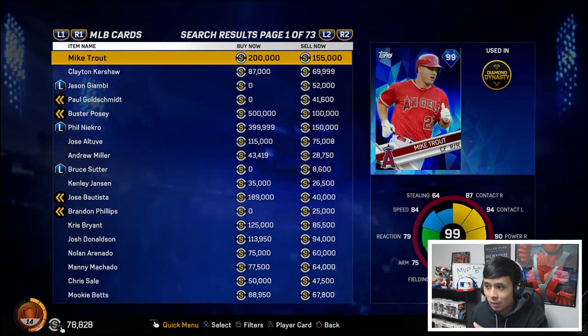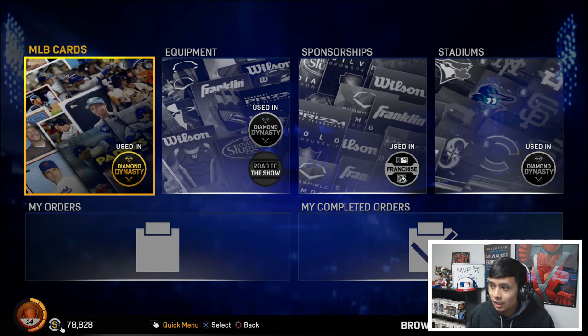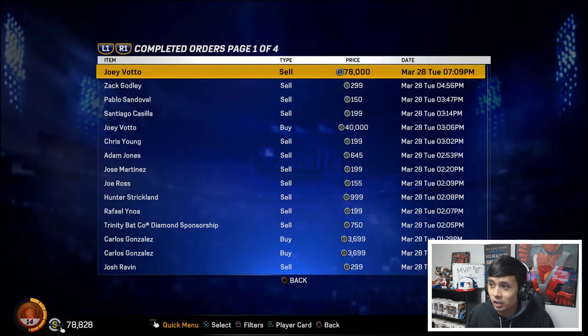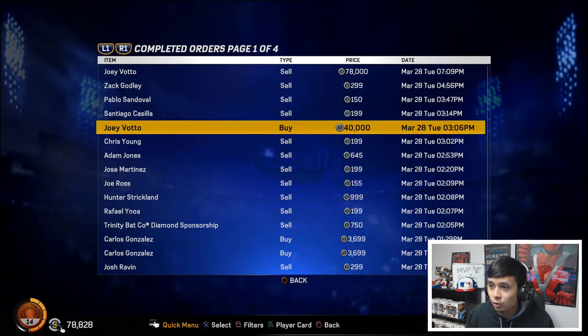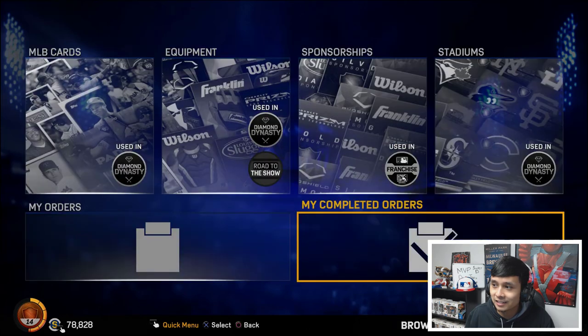Something just sold for me as we speak. I'm now at 78,000 stubs. I'm going to show you my completed orders to prove this is legit. Earlier at 3:06 PM I bought Joey Votto at 40k, and then just now at 7:09 PM we sold him for 78k.